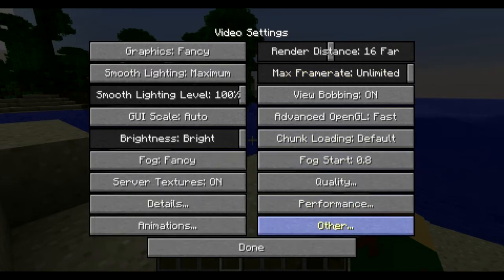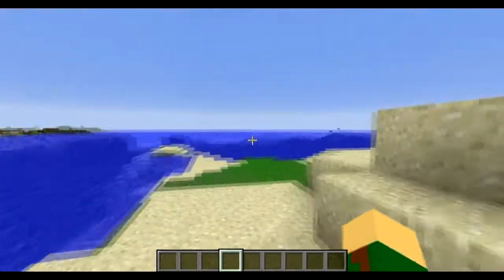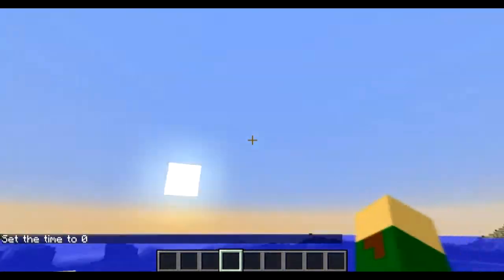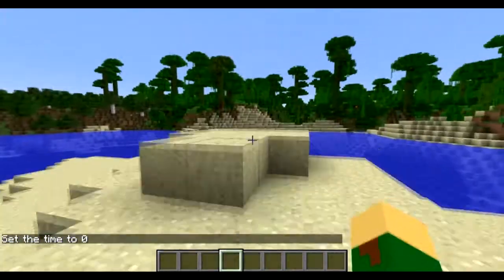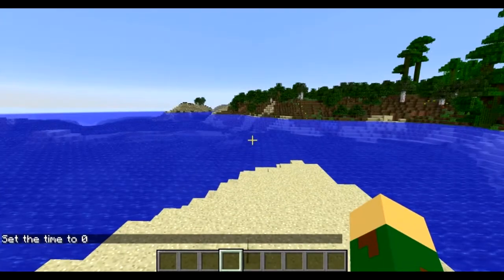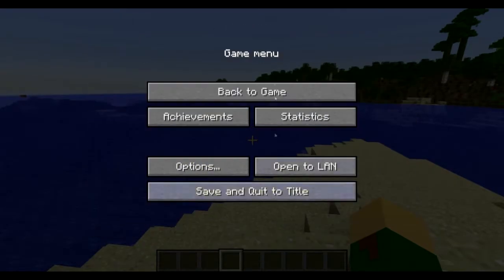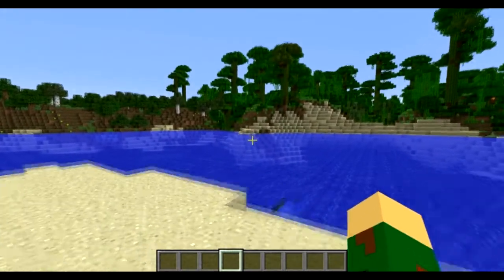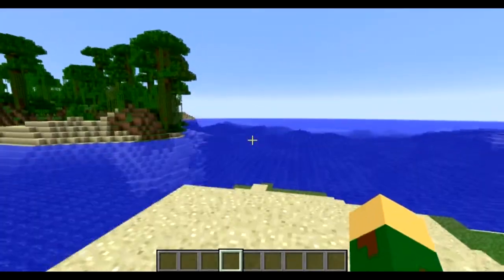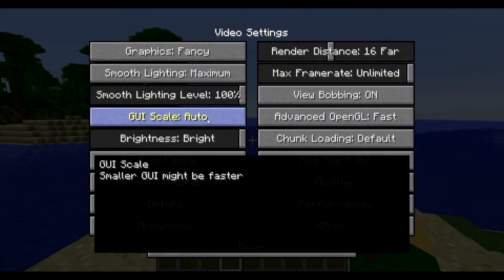View Bobbing is extremely noticeable — when I walk around my hand moves back and forth. If I turn it off, it looks like you're gliding and the screen doesn't rotate as you walk. Some people choose to turn it off even with a good computer just because they like it. I just leave the bobbing on because I like it — it doesn't really affect performance much, it's more of a preference option. GUI Scale I leave at Auto.